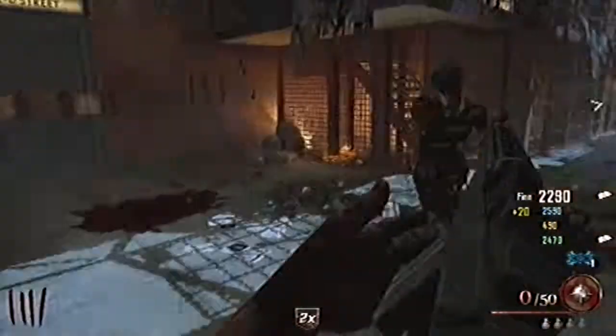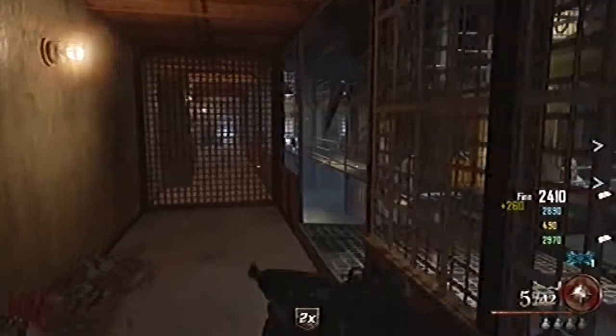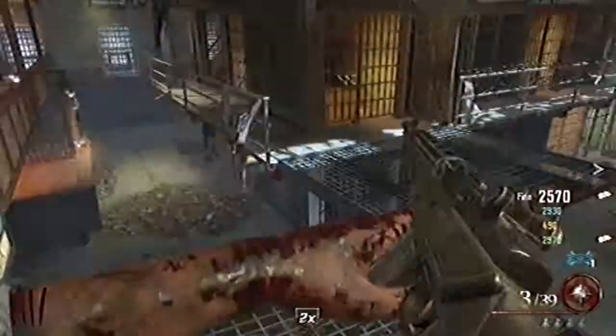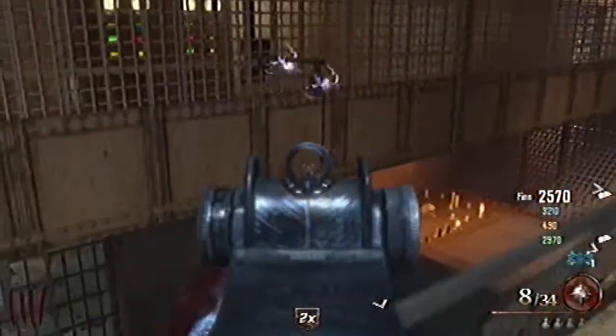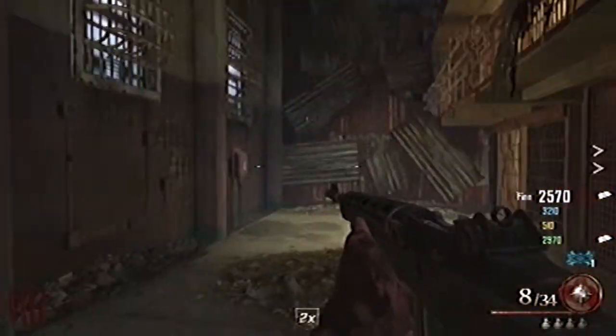The second location is to the right side of the spawn room. You head this way, towards the cafeteria, just up the stairs. This is the second location if it isn't in the Warden's Office. When you're here, you can see the keys there — it's by the cafeteria.